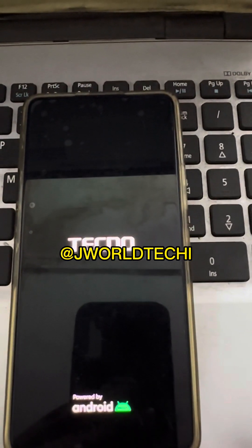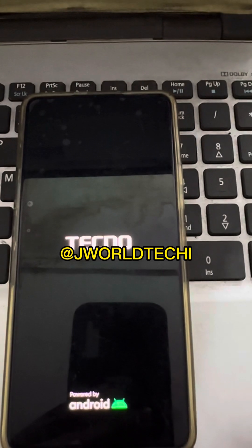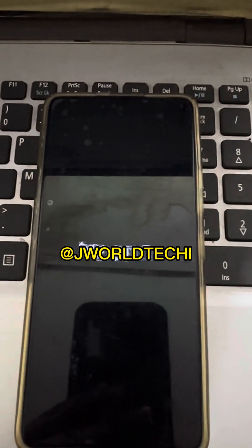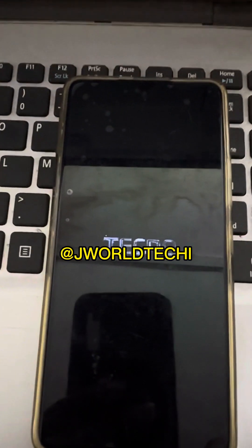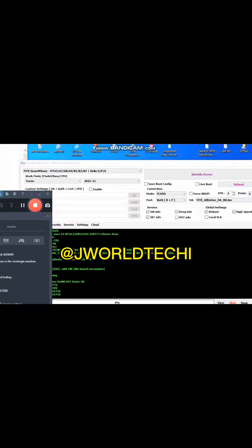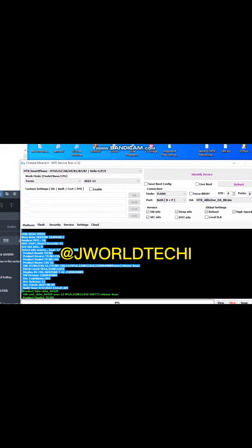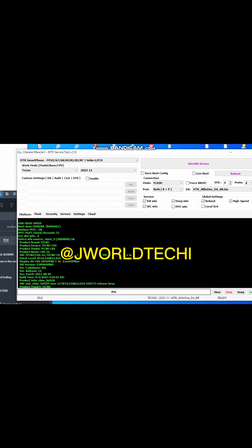This is the Tecno CK6 on Android 13 with the latest security patch. The brom mode has been blocked by the firmware security. By normal procedure, you will get a DA version error mismatch in Infinity CM2. Here is a quick solution to solve the 'DA version is older than required by device' or 'select DA version for this device' error on any Infinix or Tecno device with higher security system patches.